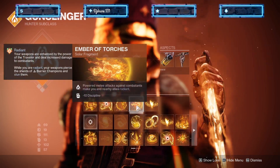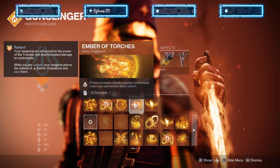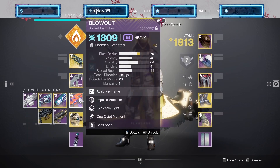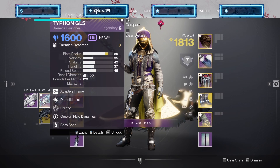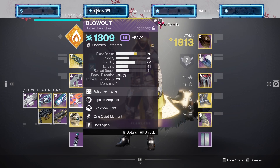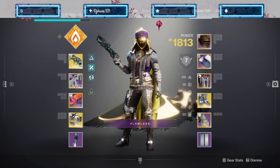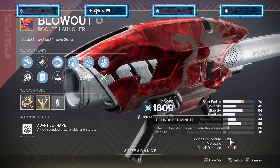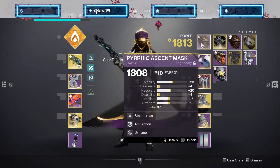I paired it with Solar and my throwing knife because it gives me Radiant, which you can stack on top of Lucky Pants with Malfeasance and armor charges. I'm also going to show you guys the difference between this weapon's damage and rocket launcher damage. I'll use Explosive Light with my trials rocket — this rocket has Explosive Light and it's really good for raids, everyone knows that, that's why everybody uses it.